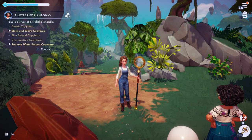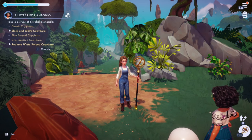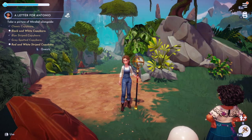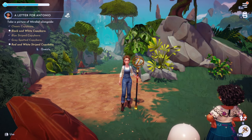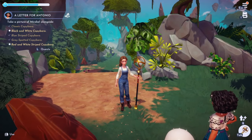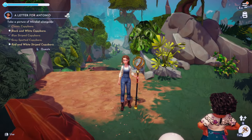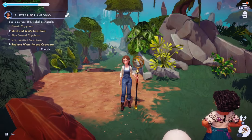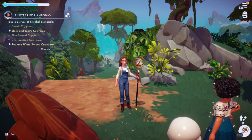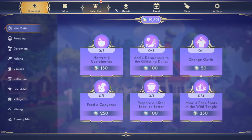Hi everyone, it's Tiffany. I'm back in Disney Dreamlight Valley: A Rift in Time. I checked for the quest in the corner of the screen for Mirabelle the black and white capybara - she's not here today. It's also located in the Promenade, which we don't have unlocked yet. The red and white striped one isn't here either, but I did manage to take pictures of all the other ones.